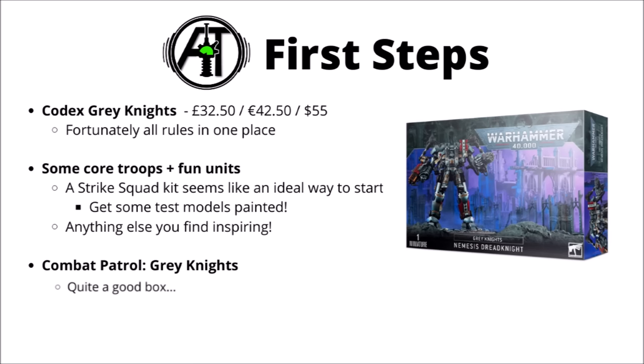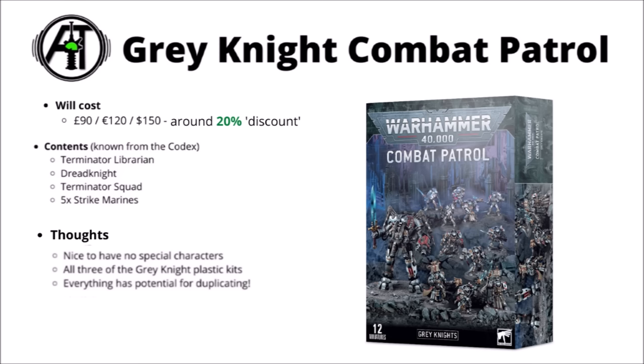Another really good way to start could be the Combat Patrol Grey Knights box. The Grey Knights Combat Patrol box has been really long awaited, and it seems that it's finally going up for pre-order. The Combat Patrol boxes have been increased in price a little bit — £90, €120, or $150 — and in the Grey Knight box, it gets you a Terminator Librarian, a Nemesis Dread Knight, a Terminator Squad, and five Strike Marines. In terms of model composition, it's about as excellent as you could get for Grey Knights — they kind of only really have three plastic kits between the Dread Knight, Terminators and Strike Squad.